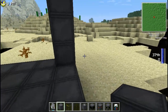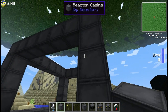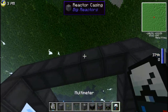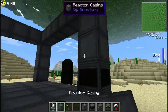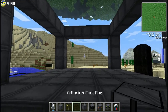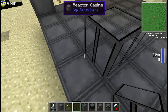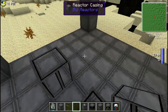Okay, so the frame is complete. The frame must be made entirely out of reactor casing — you can't put a controller, an access port, or anything else in the frame. It all has to be reactor casing. That's just the way the mod works.